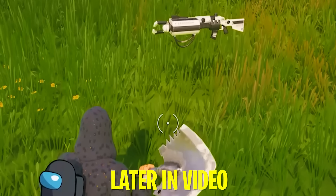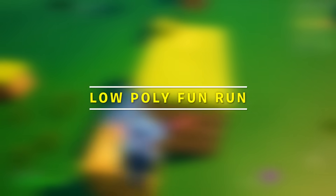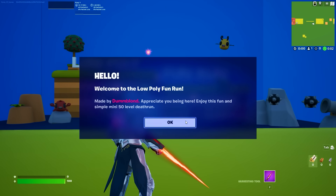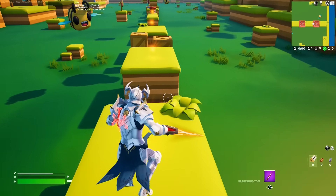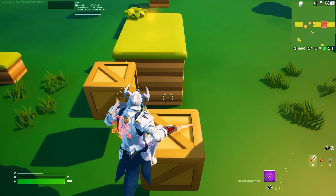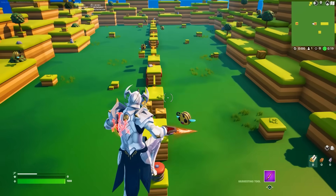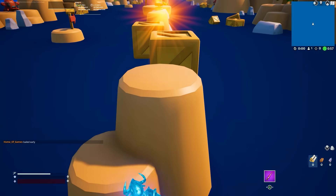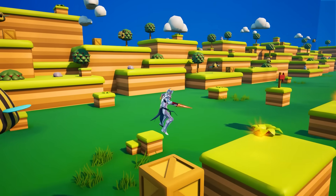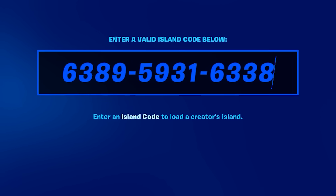Coming up soon is the best Creative 2.0 map yet, but next up we have a map that's pure fun — the Low Poly Fun Run. We start off by spawning in a cool little area that looks like a combination of Minecraft and Mario. Like the name hints towards, this is essentially a very easy death run, making it perfect for anyone who wants to check out the capabilities of Creative 2.0 without playing a fast-paced shooter mode. There are only 50 levels to complete the whole thing, but there are two separate biomes and I'd definitely recommend checking out both. The code is on your screen right now.